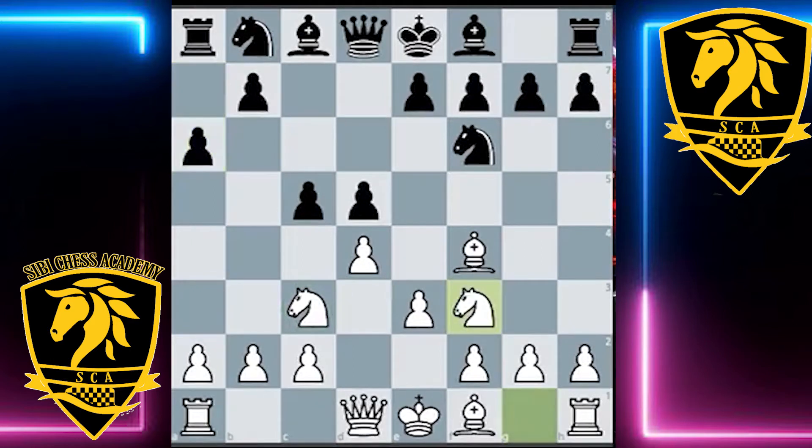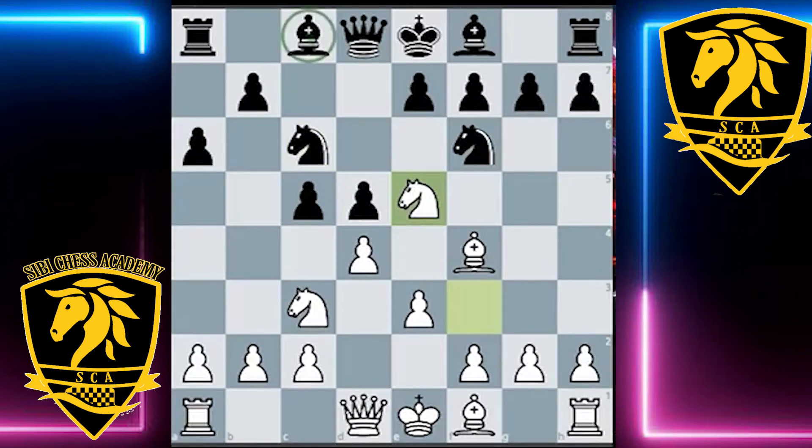White continued development with knight f3, then knight c6, and now the immediate knight e5. I really like this move from white because it discourages the bishop from developing, especially to the g4 square. This is something we don't see every day, but bringing the knight to e5 so early means the bishop can't develop to pin the knight. It's a useful resource for white, and in this case e5 is very well supported by both the pawn and the bishop.